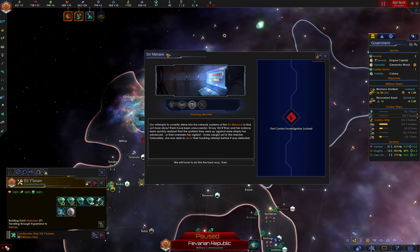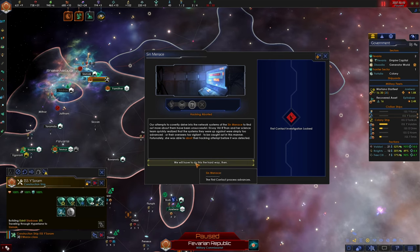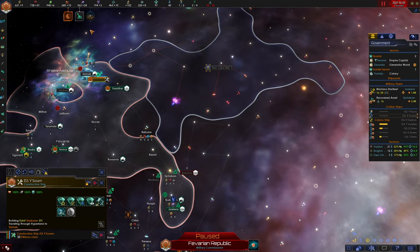First contact event: our attempts to covertly delve into the Sin Menace's network systems have been unsuccessful. Envoy Viri Bethan and her science team quickly realized the systems were simply too advanced, or their overseers too vigilant. Fortunately she was able to abort the hacking attempt before it was detected. We will have to do this the hard way. We also have an archaeological event - looks like we finished this site.